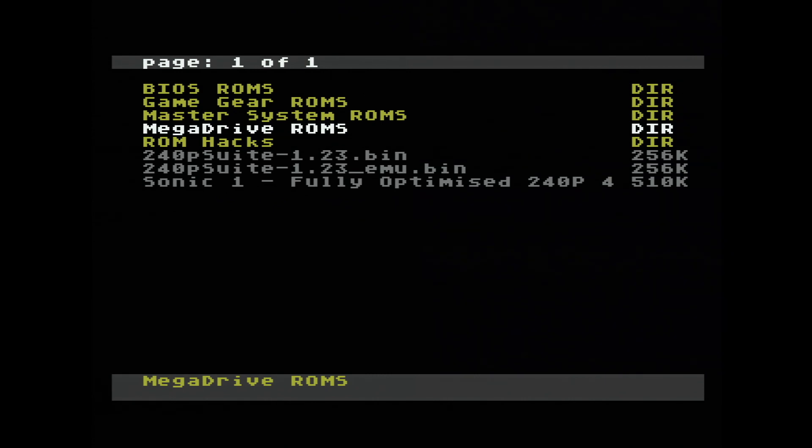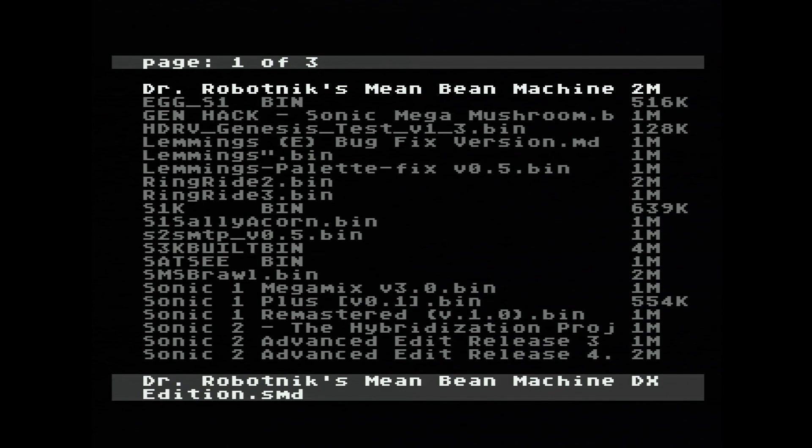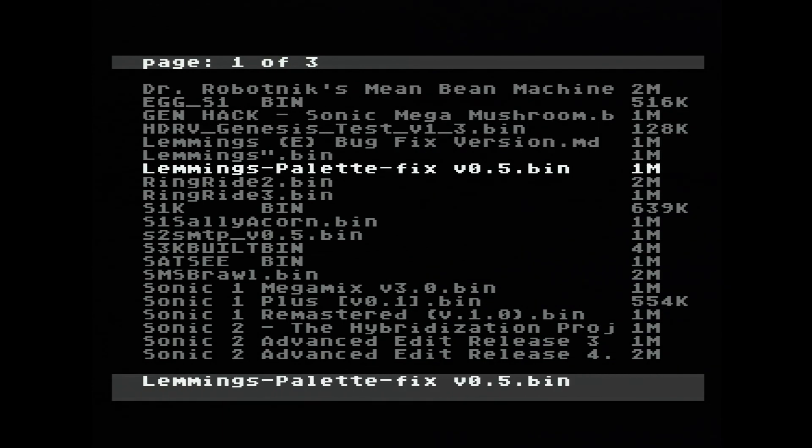G'day guys. This is a video update for one of the ROM hacks I've been working on — I believe it was Lemmings Color Palette Fix. I've got a bit of an update for you as of the 25th of March 2024. This Palette Fix hack is now completed, and I'm actually going to be releasing this over at romhacking.net. So by the time you watch this video, the link will be in the description below for you guys to be able to try this hack out if you want to give it a go.